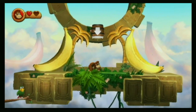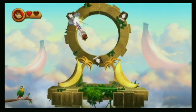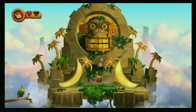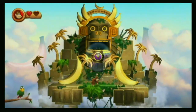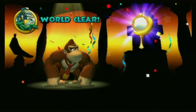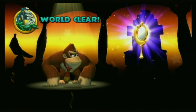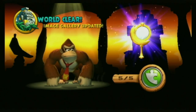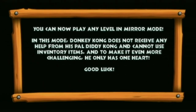Right here at the end, you want to just keep blasting out of these barrels, going faster and faster until you've got this. World cleared! We got our amazing gallery. You can now play any level in mirror mode. In this mode, Donkey Kong does not receive any help from his pal Diddy and cannot use inventory items, and to make it even more challenging, he only has one heart. Good luck.